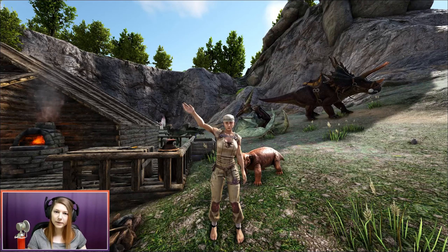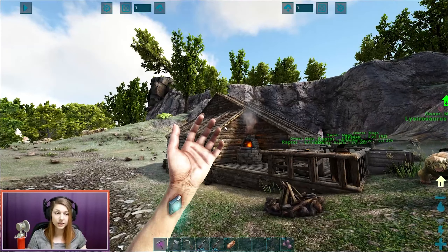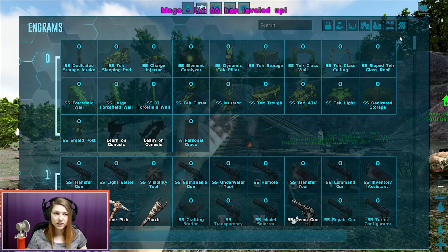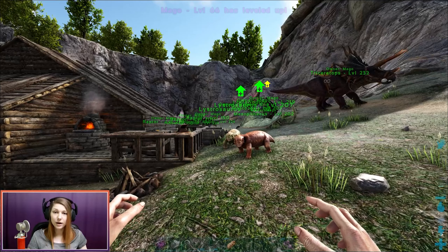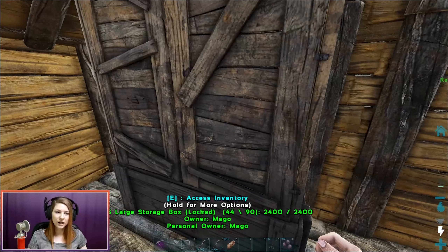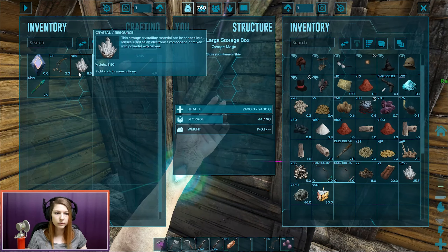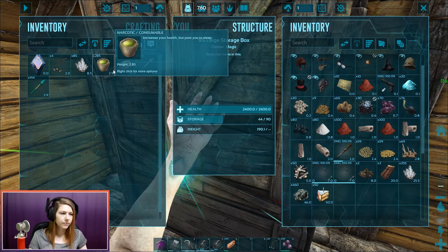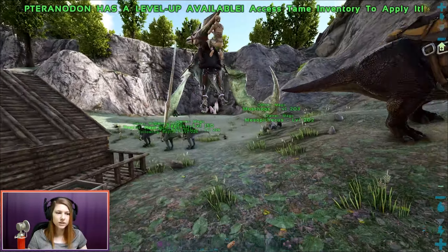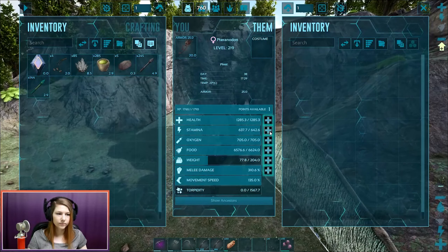Hey guys, what's up, it's Mago, welcome back to another video. We're still on Crystal Isles. I did a bunch of grinding and we are now level 66. I think we should go and tame a wyvern — there were a bunch of them down there. We have some crystal here, and if they eat crystal, we can definitely tame one.